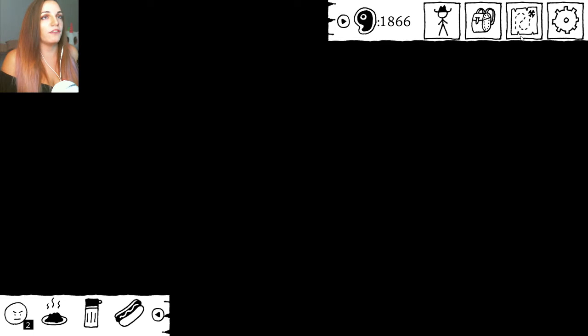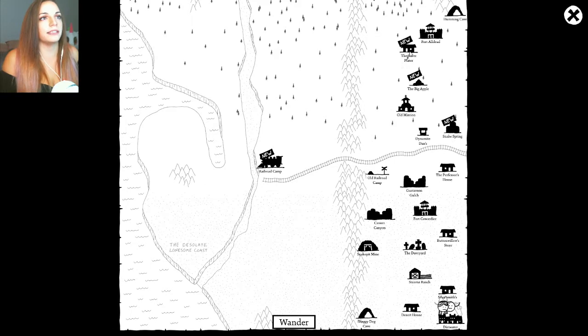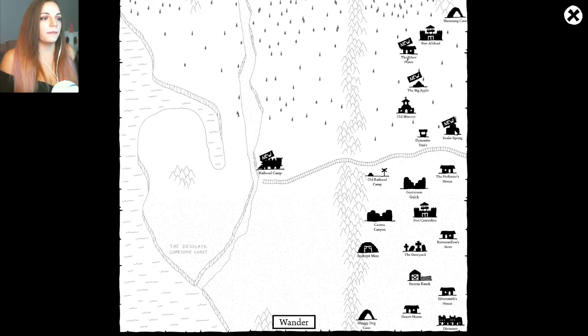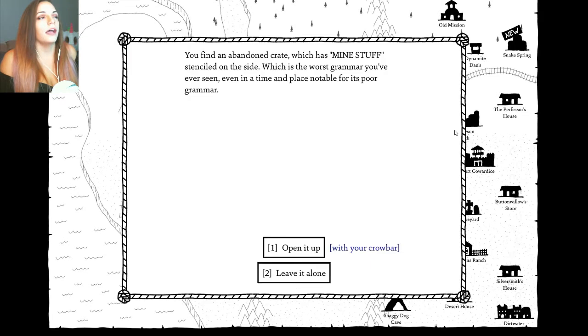We have a lot going on in our map. We've got a lot of places up here that we haven't checked out yet — three, to be exact: the Silver Platter, the Big Apple, and the Snake Spring. I think we're going to check out the Snake Spring. I think that sounds best for the time being. I definitely want to level up because my moxie and muscle are down by three, and we have to fix that.